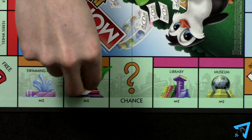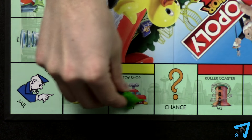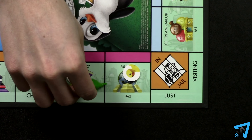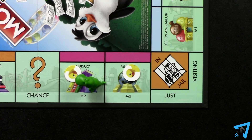If you land on a space that a player owns, you must pay them rent as indicated by the price written on the space. If you own the space, you pay nothing. If a player owns both properties of the same color, then rent is double the amount written on those spaces.